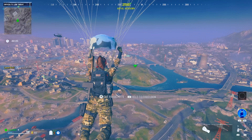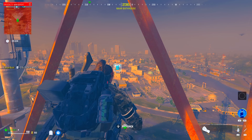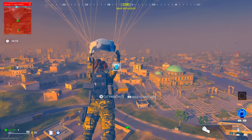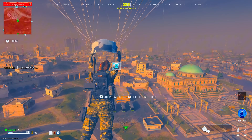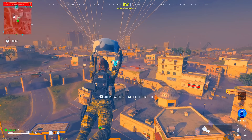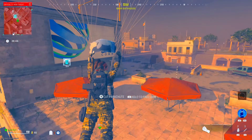Now it's time to switch over and get this specific contract. Once the contract has been obtained, we are going to take this route. Pick up the contract, make your way up the ladder, and fly yourself towards the gasoline station.